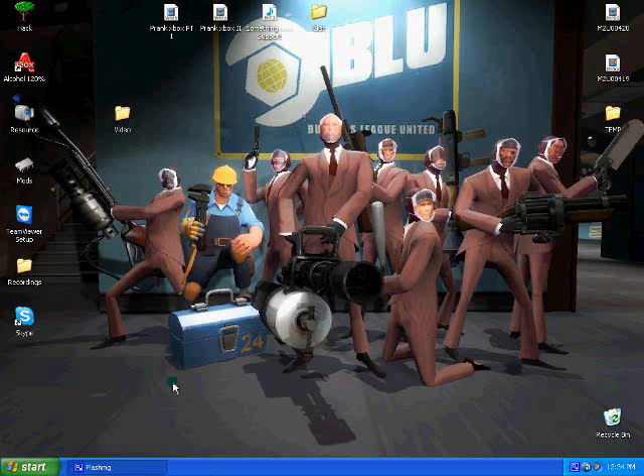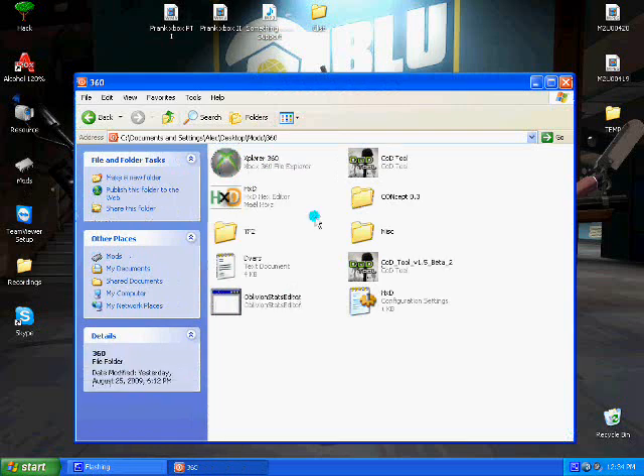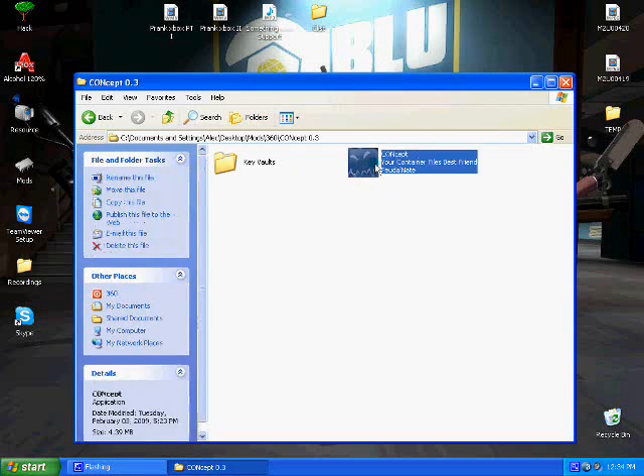Then an important step people always forget to do: you're going to open up your favorite re-signing program, such as Concept, Connexation, or one of the other ones out there. You could even use Call of Duty tools for signing, or Mario's resigning if you wanted to.